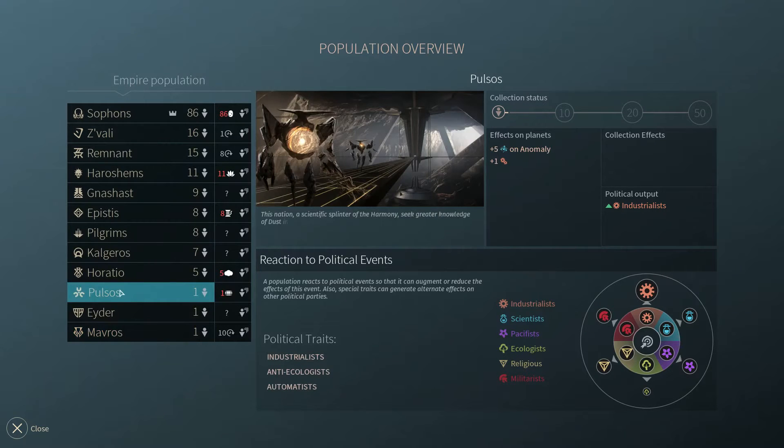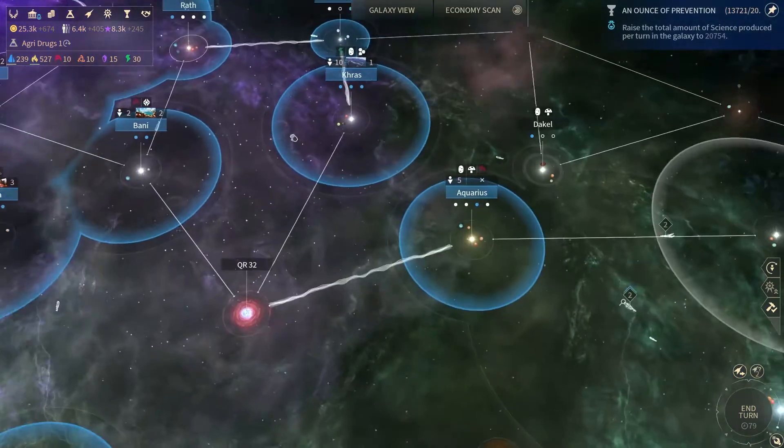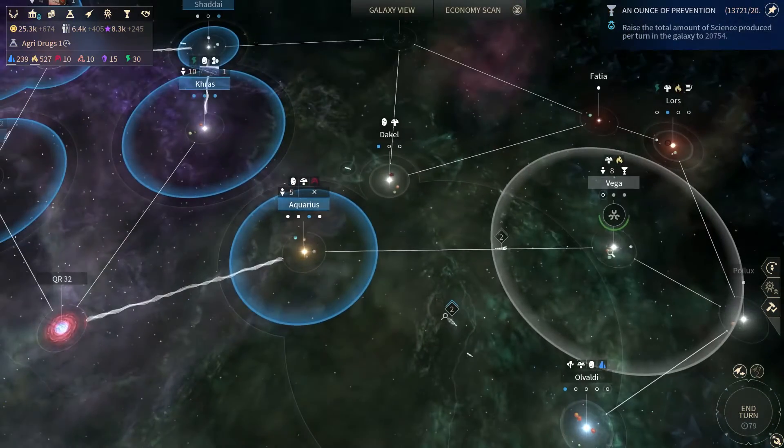Pulsos. They must have sent some population over to me. These are good on anomaly worlds — they're industrialists. They might be useful. I might do that later on after I think about it. I don't mind having more industrialists because it's going to be my third party. They probably sent it to Aquarius — yeah, from over there.